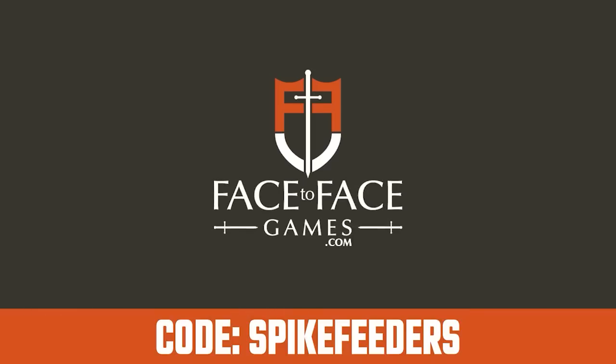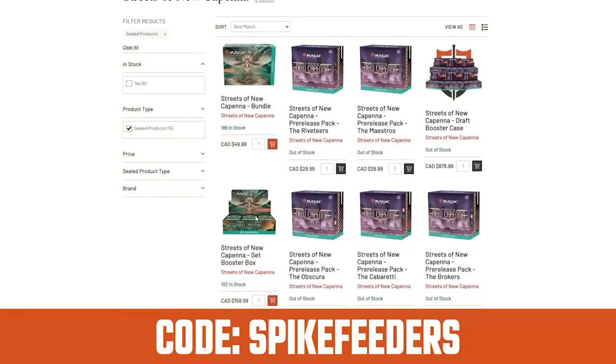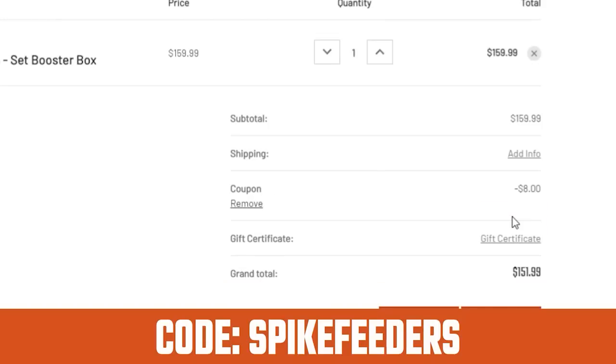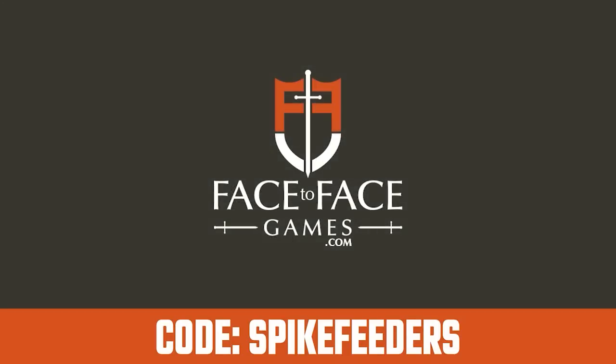Use code spike feeders for five percent off at face-to-face games.com. You can shop in U.S. dollars, Canadian dollars, or even euros and they'll ship just about everywhere. That's code spike feeders at checkout at face-to-face games.com to help support the show.